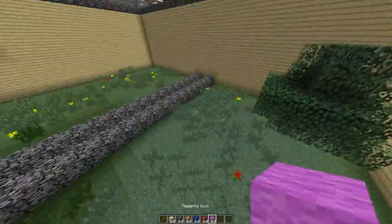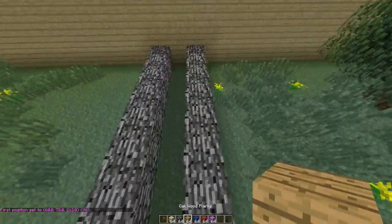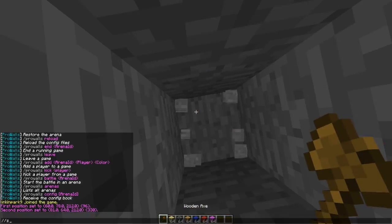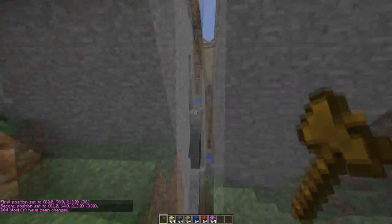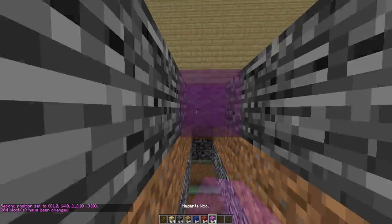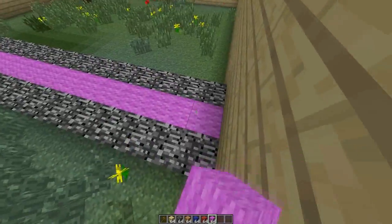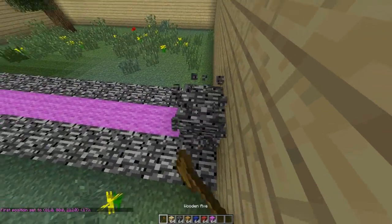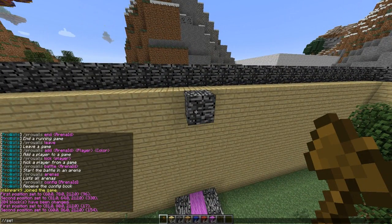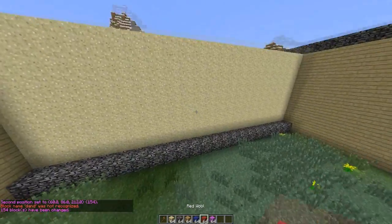First, make your walls. I'm going to dig down here and set this as level zero, so the walls are going to fall down there. You want to put magenta wool here — what this does is when the battle commences, this will disappear and the sand above it will fall down, allowing both teams to attack each other.